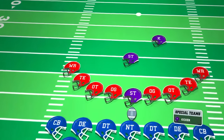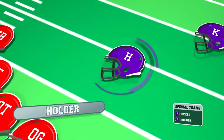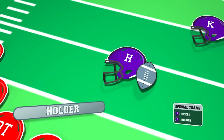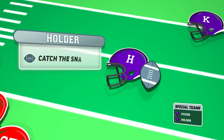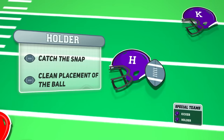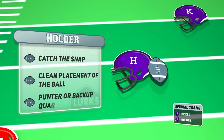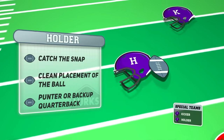The holder is responsible for holding the football in place for the kicker during a field goal or extra point attempt. Their main role is to catch the snap and ensure a clean placement of the ball in a short time to allow the kicker to make an accurate and successful kick. Most teams will double this role with a punter or backup quarterback and not reserve a roster spot solely for this position.